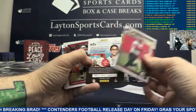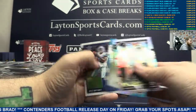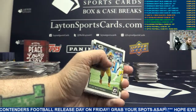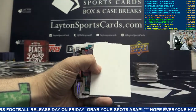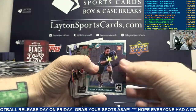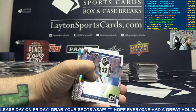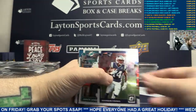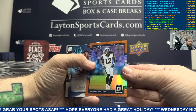Base rookie card Robert Davis. Silver Kelvin Benjamin right behind it. Base, rookie card Raekwon McMillan. Silver Julio Jones. Silver J.J. Watt. Orange Refractor Sammy Watkins - not bad there, Rams.